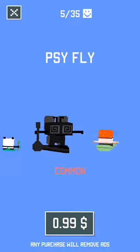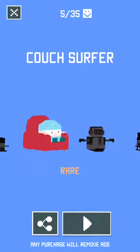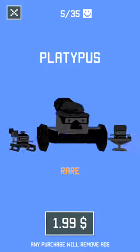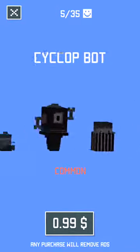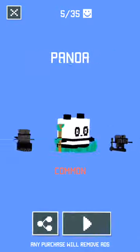I already have some characters. I got the Panda, the Desert Pirate, the Couch Surfer, and the Rocket Frog. And I think that's it — those are all the characters you can get.